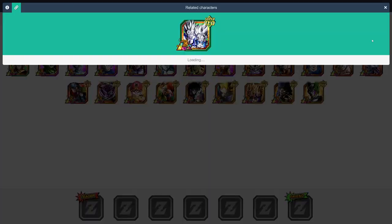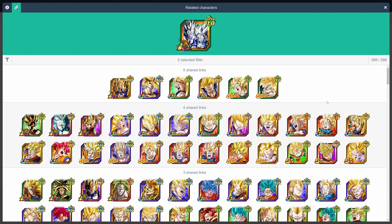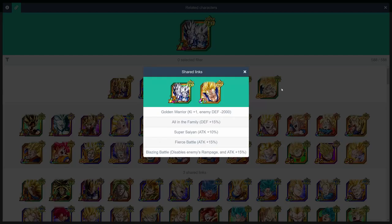Here we have the newest Dokkan Fest exclusive LR, at least at the time of this filming, LR Gohan and Goten. While they have a lot of great linking partners, such as the EZA family Kamehameha trio, especially SDR Goten, their best linking partner, by far, is the new physical Super Saiyan Gohan. Through links alone, they get plus 40% attack, plus 15% defense, and plus 1 ki. But the Gohan also gives an additional plus 2 ki and plus 40% attack and defense through his passive.